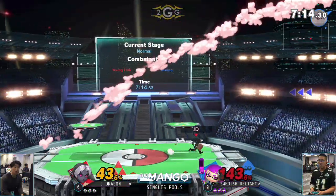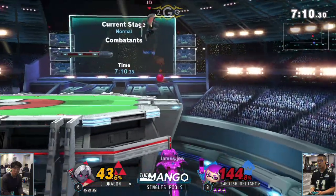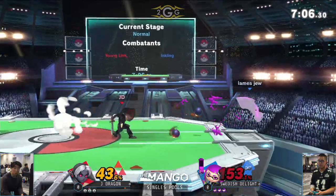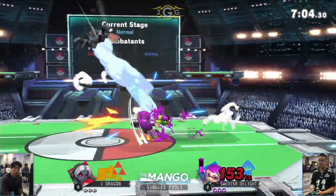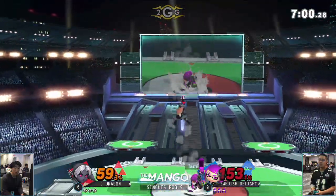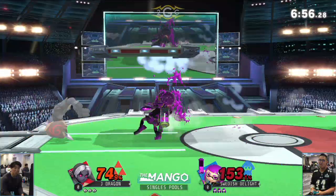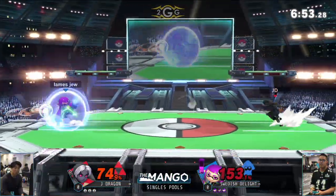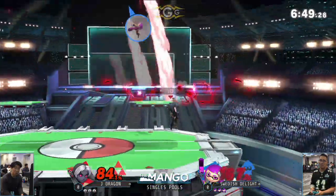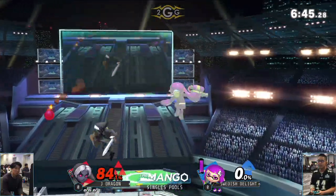Bomb traps potentially forcing him to jump, forcing an air dodge back to the ledge, but Swedish is still trying to make his way in. A really good challenge from Swedish — dash attack, immediately saw that down air coming. He keeps going for these up-airs, but Young Link being such a light floaty character makes it very difficult to get any conversion. There we go — gets the up-air, able to close out that stock.